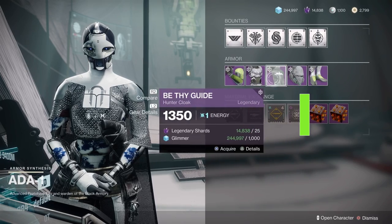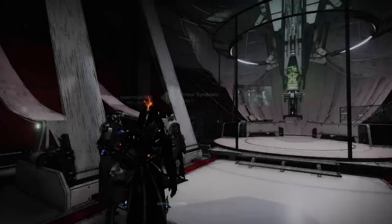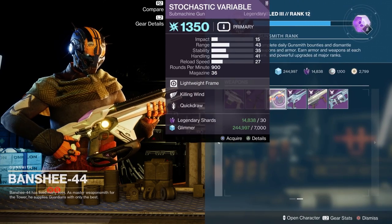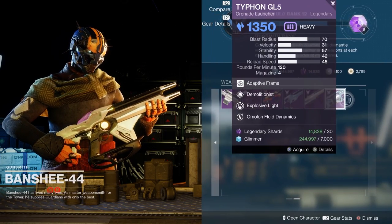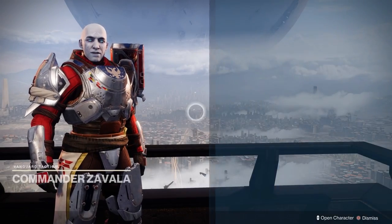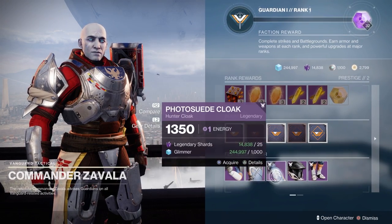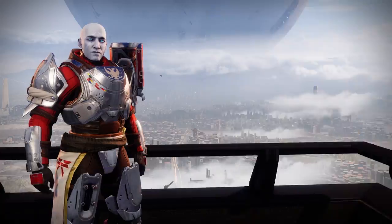Almost every vendor who sells weapons or armor will from time to time have some really killer rolls. Sometimes I'll post those on my channel, but you can also find them on the internet or by checking yourself. I've seen some pretty good armor rolls and weapon rolls on the most average vendors, so check everyone.